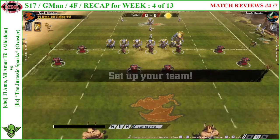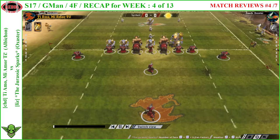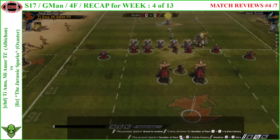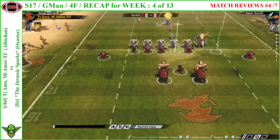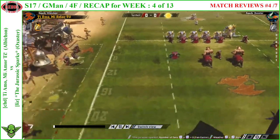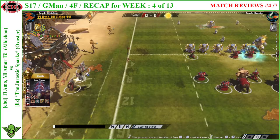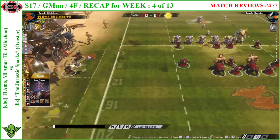Hello my friends, watching match number four: Chaos Dwarves versus Lizards. The lizards choose to receive — they want to hit first. Chaos Dwarves has one bribe and one wizard, and they also have the Nobla and Blunderbuss chainsaw players, so they have three extra players today.